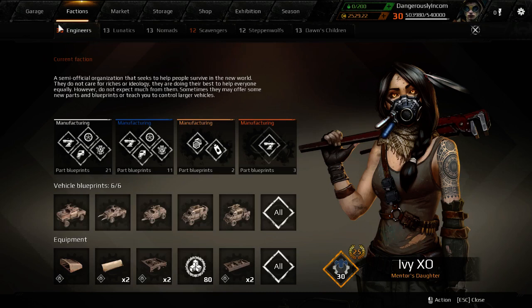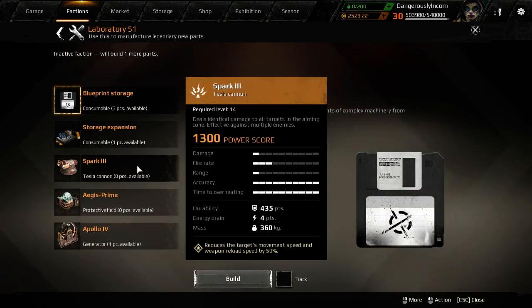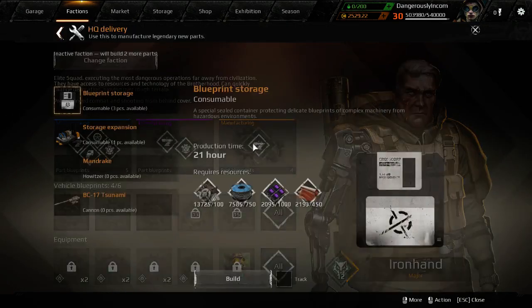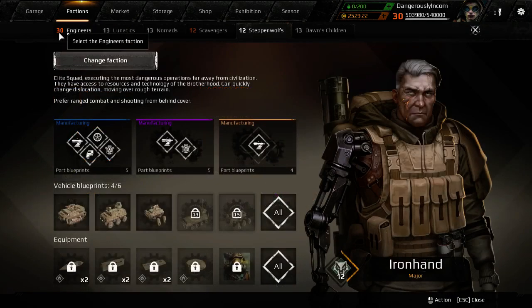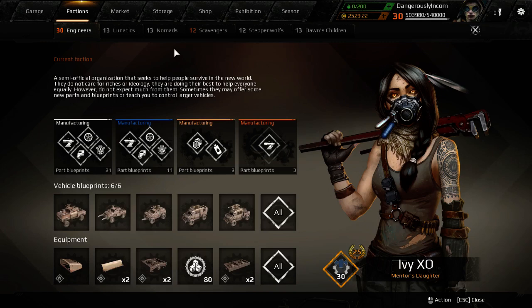Talking of demand — pretty much everyone can make engineers because that's where you start. But you have to be level 10 engineers before you start making Lunatics, and you start at zero in all of these, so you can't use any of the workbenches until a certain level. You have to be level 10 in one of the secondary factions before you can access Steppenwolf or Dawn's Children. Fewer people can make their stuff, so their prices tend to be a bit higher — less supply pushes prices up.